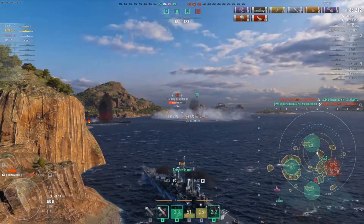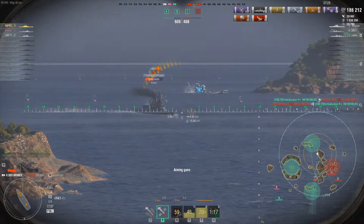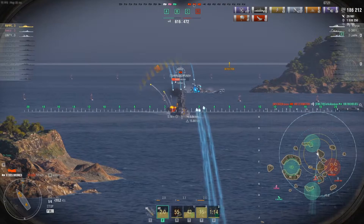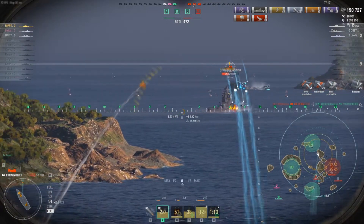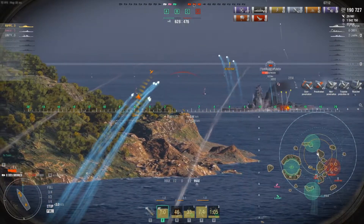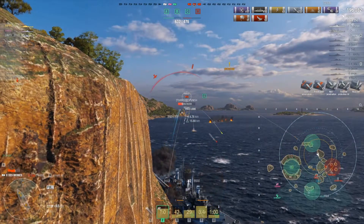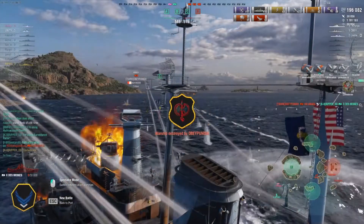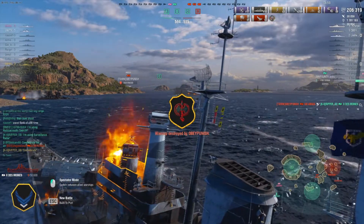We are now up a ship. We can get this Amagi out of the game for a clear advantage, but we just lost our Richelieu to the Lexington's torpedoes. The Amagi is a tier 8 ship — I figure I can take on a tier 8, no big deal. I fire as much as I can, showing a little more broadside than I'm comfortable with, but this might be the winning shot.